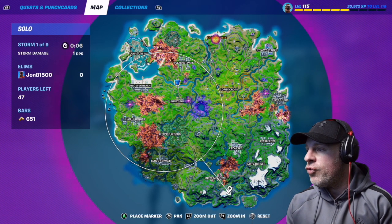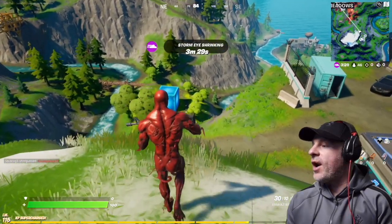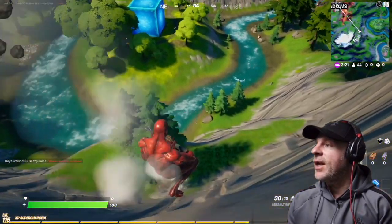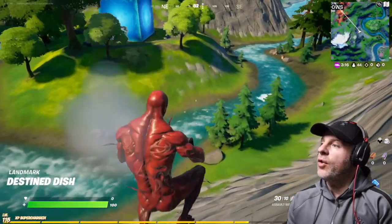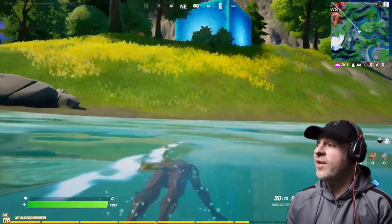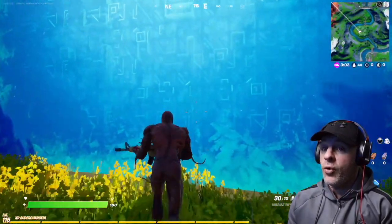The blue cube is always usually hiding around this area. I've landed on top of the mountain just to show you from a bird's eye view where it is, and as you can see it is right there. This is the blue cube and this is a friendly one. This cube has not moved - it has been here since Season 8 started.